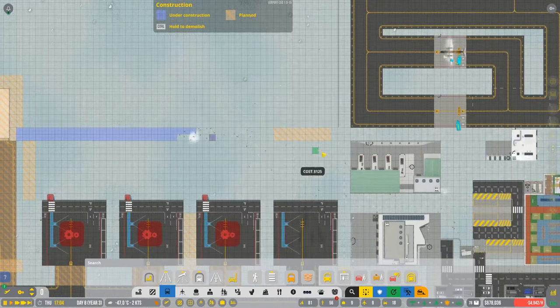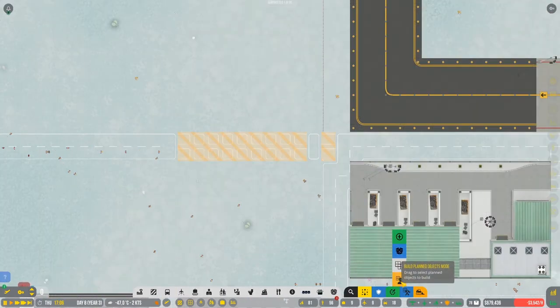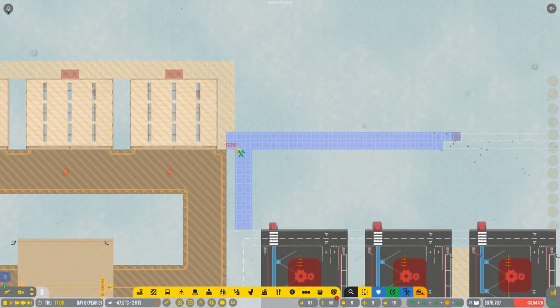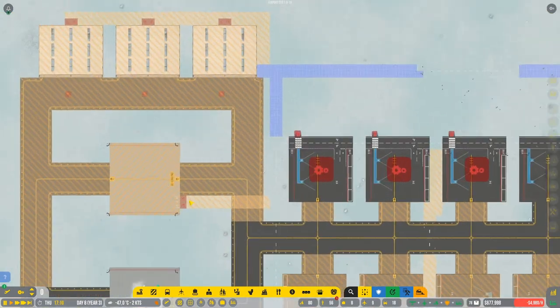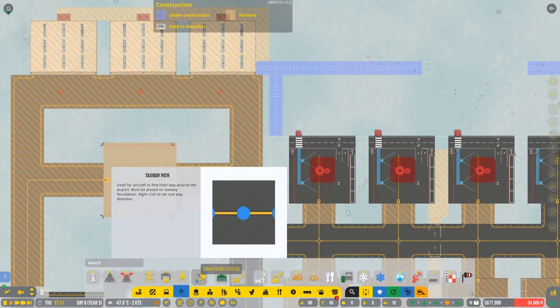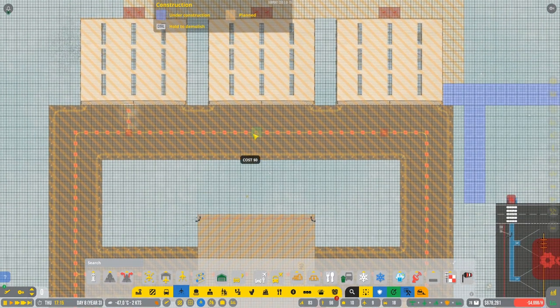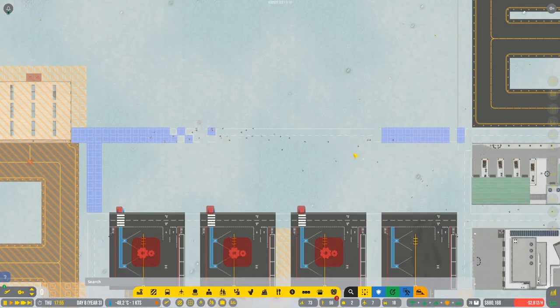They are building this because it's going to be useful for us to have it. I'm gonna change everything to the build mode and just build this. Don't forget of course about the taxiway path. This is how it's going to be connected right in here. Something like this, it should be okay.